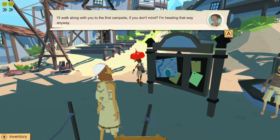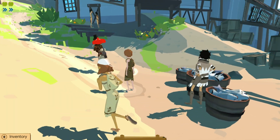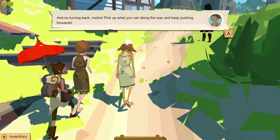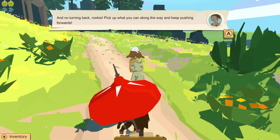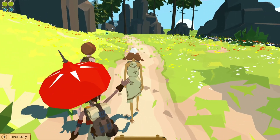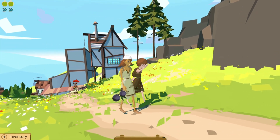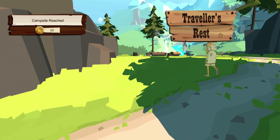I'll walk along with you to the first campsite if you don't mind. I'm heading that way anyway. Alright, let's follow her. Aw, check this place out. Who are you people? No turning back, Rookie. Pick up what you can along the way and keep pushing forwards. Oh, what can I pick up? I don't see anything. Can I pick up some flowers? I'd like some flowers. Why am I running ahead of you? You should be running ahead of me. Oh, you want me to come over there? Wait, hold on, I see something up there. I should go back to her. Oh, I don't turn back. I've gone too far ahead, I can't stop myself.